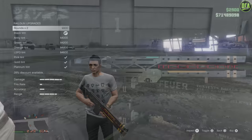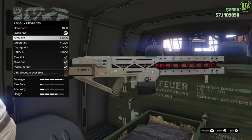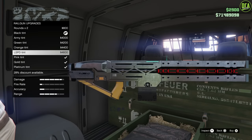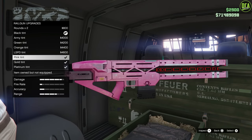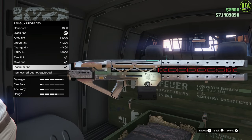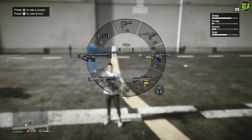Once you acquire the railgun, you'll notice that in terms of upgrades it only offers some skins, and that's pretty much it. But honestly, that sort of makes sense — it was to be expected that we wouldn't see any crazy modifications for this weapon. The railgun is located in the heavy weapons category of the weapon wheel.